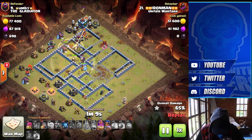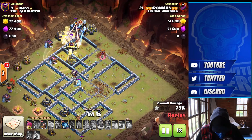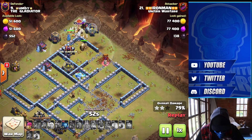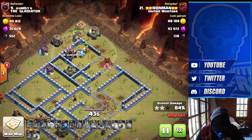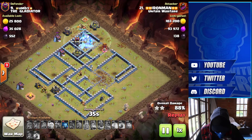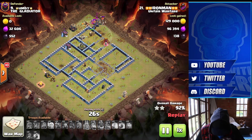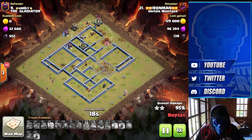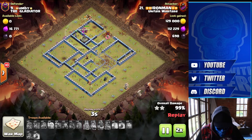Heal goes down. Still plenty of Hogs going, no more spells left. Grand Warden Eternal Tome — can we take down the Town Hall? It was just a little bit early. Tornado Trap is going to slow down those Hogs. Royal Champion is working on the enemy King. Unfortunately the Queen's gone down and there's an Ice Golem left — this is close. Royal Champion — absolute beast taking down the King. Minion for cleanup, Wizards down there, one more minion to drop and he's got it done. Fantastic attack coming in from the opposite side of the Town Hall. GG Iron Man.